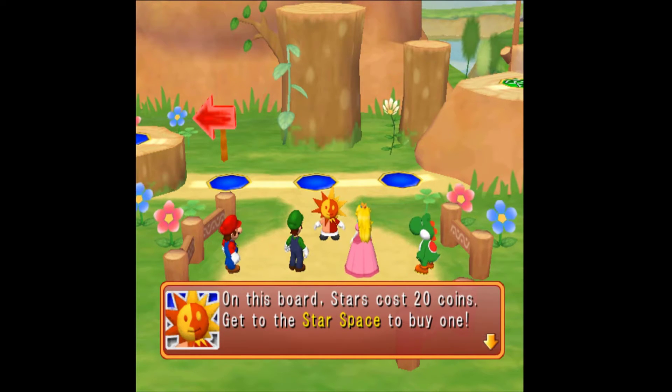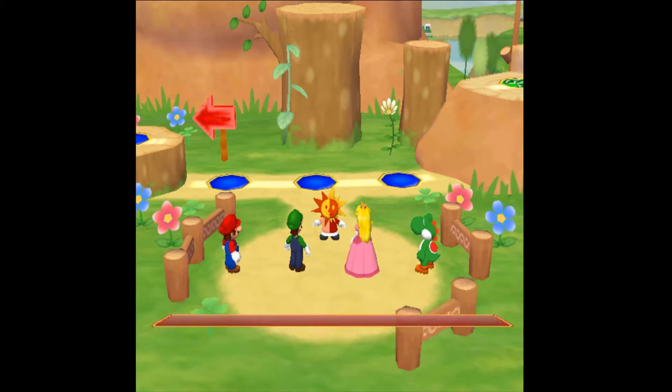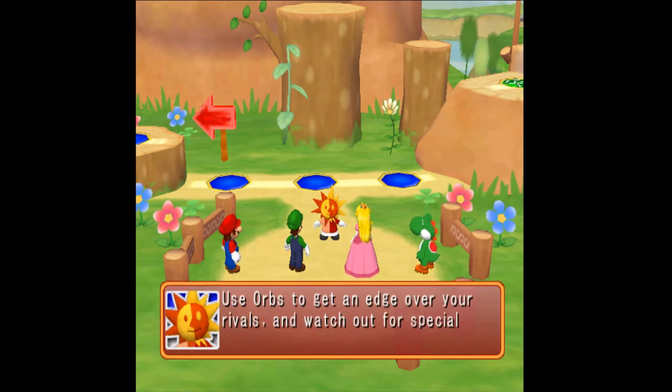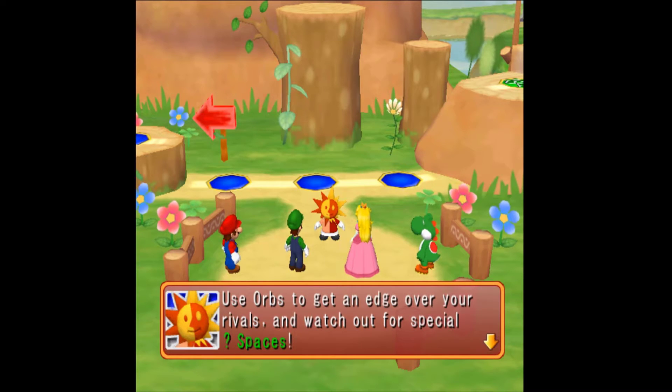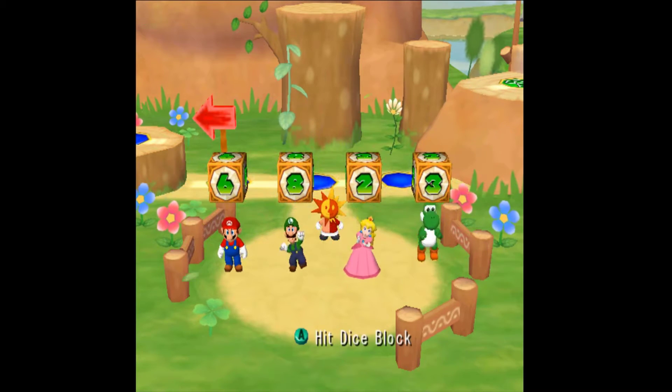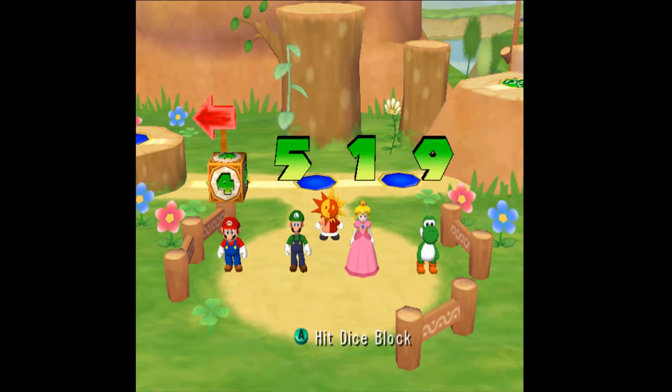The Sun guy is going to explain the board to us. Stars are going to cost you 20 coins — stars are how you win the game, so collect the most stars and you win. As soon as someone gets a star from the star space, it moves somewhere else on the board, which can be frustrating because somebody could get a star and it could spawn right in front of where they already were.